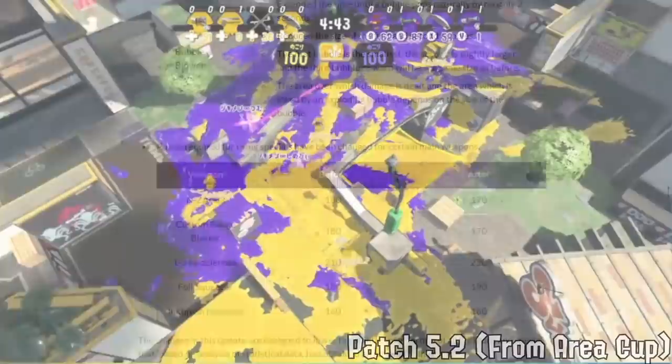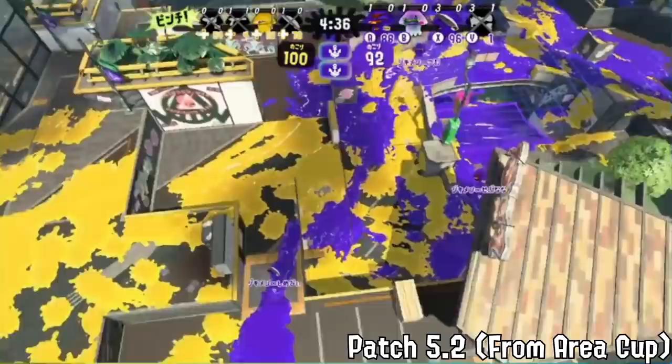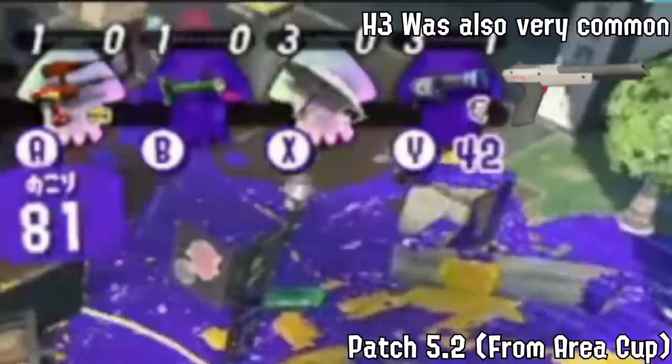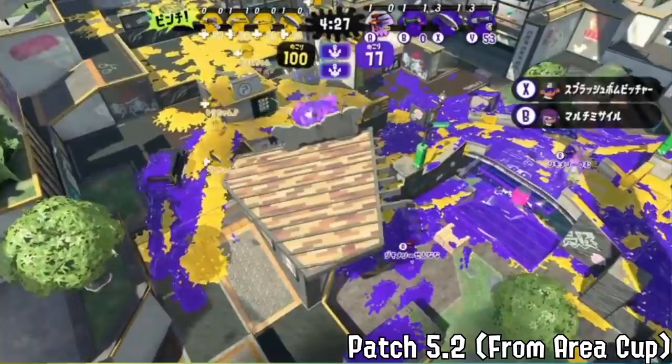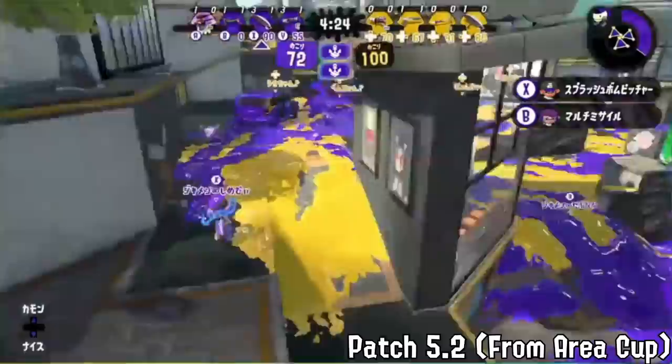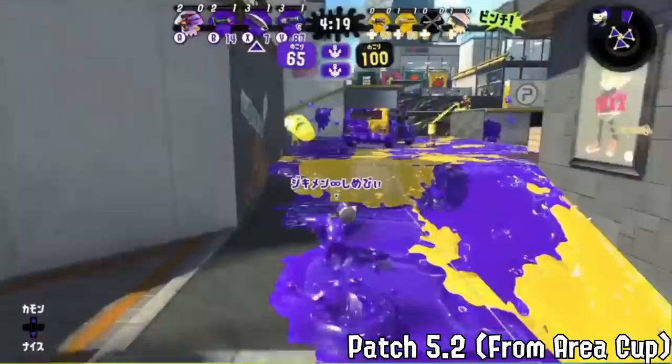There are a lot of mixed opinions on this patch because of the outcome. There was definitely a bit lower weapon diversity — nothing crazy but it was more strict. Mainly we saw the rise of four weapons at the top: Sorella Brella, N-ZAP 85, Bamboo Mk I, and Custom Dualies Squelcher. There were definitely still a lot of other weapons — this is probably when Kensa Rapid Blaster was the best — as well as Squeezer, chargers, Custom Jet, and more. However, this is the final time in the meta where a dominant set of four weapons would be at the top.